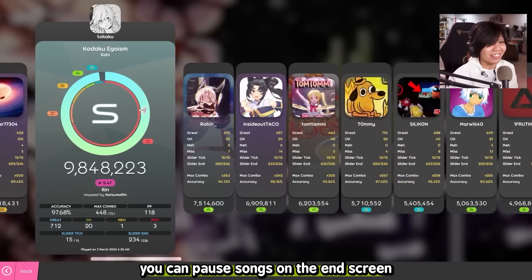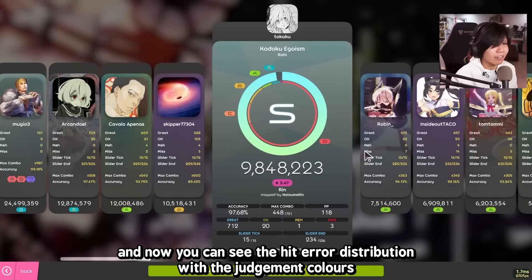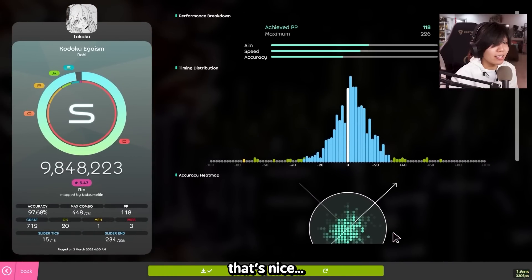That's pretty nice. You can pause songs on the end screen. I want to talk about this thing here: you can click on it and now you can see the hit error distribution with the judgment colors. That's nice.